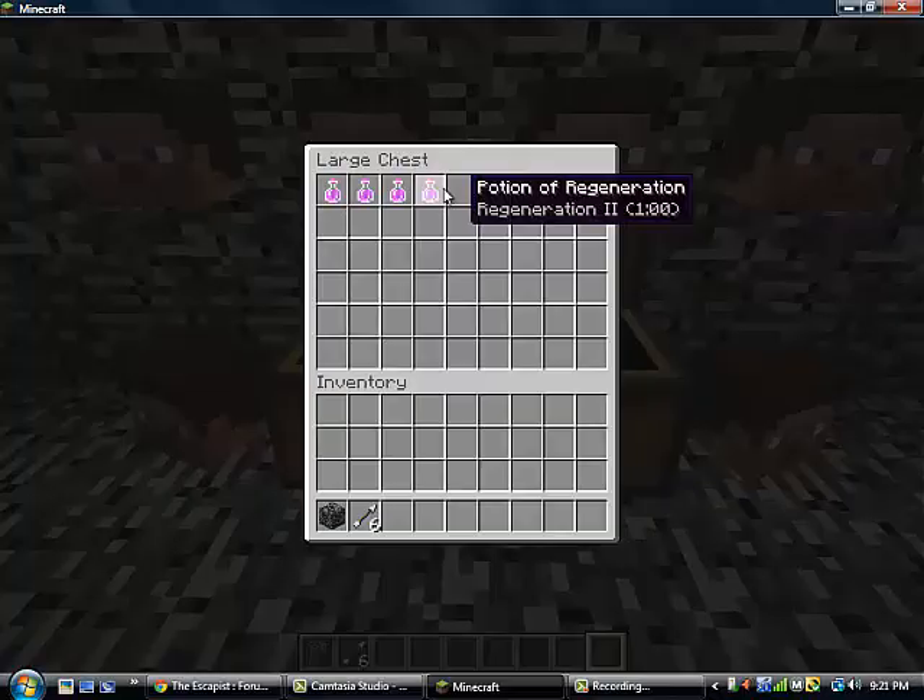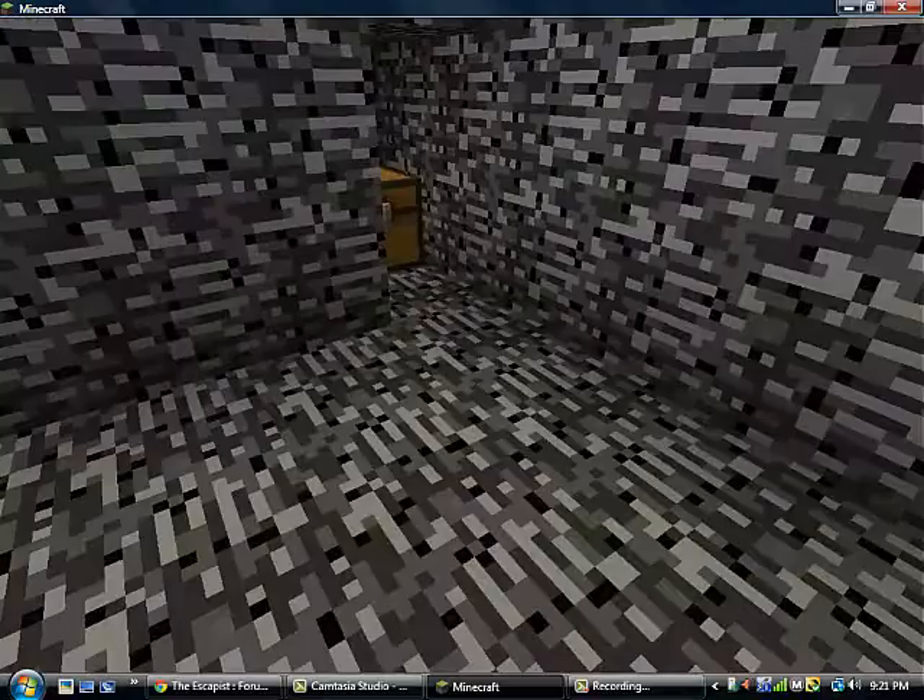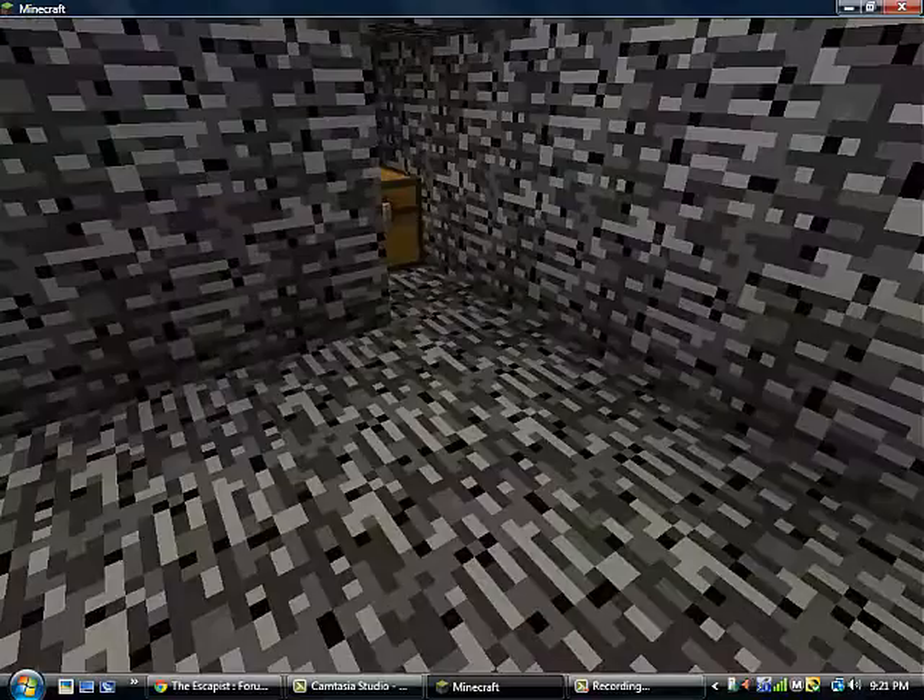Potions of regeneration — 4 of them. Heads, just to make it look cool. Level 30 enchantment, diamond armors, and a sword.